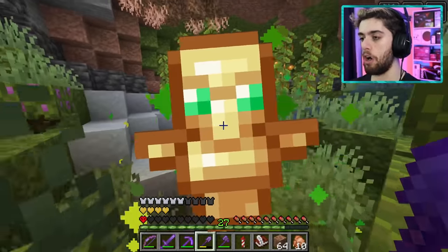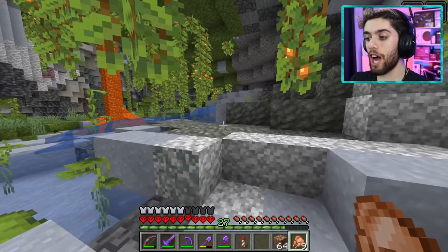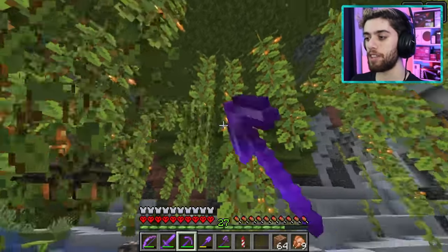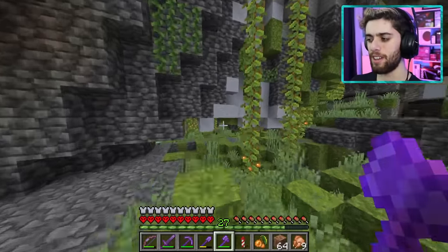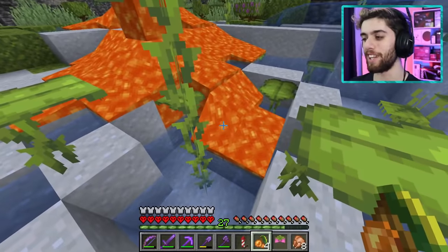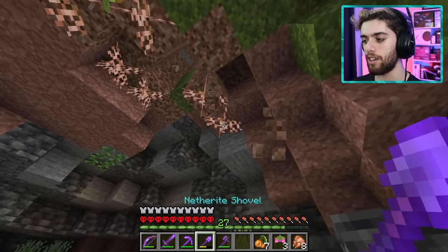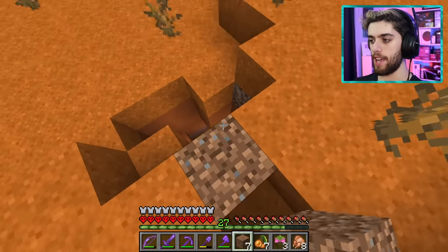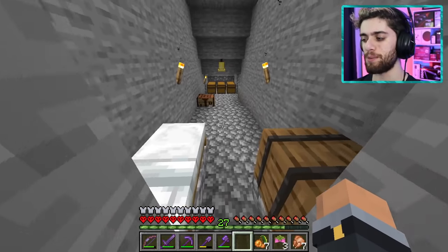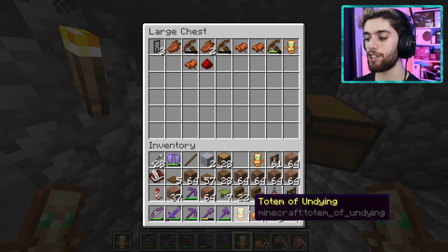That was so scary — I almost died and I forgot my shulker boxes which have my totems in them. I put my chest plate on to be safe and get back to carefully collecting beautiful nature blocks. I grab azalea blossoms, glow berries, and hanging roots. While I'm here I check some chests from previous raids and find totems of undying. I grab two — safety first in hardcore!